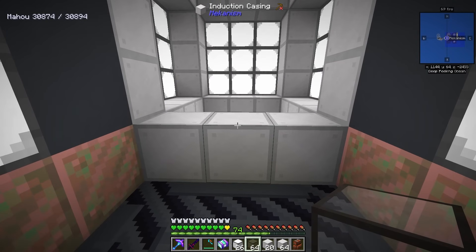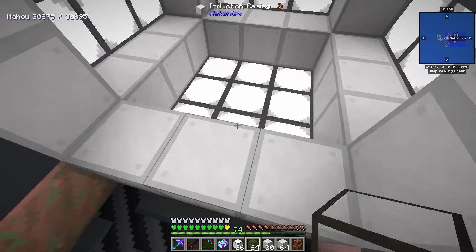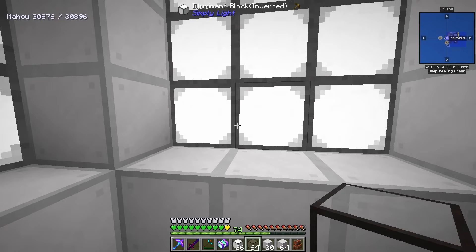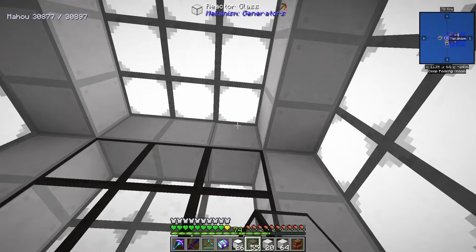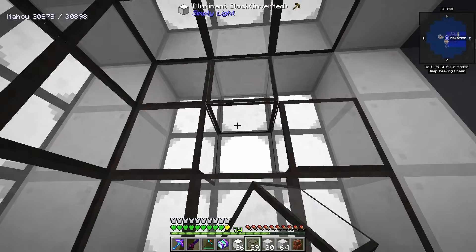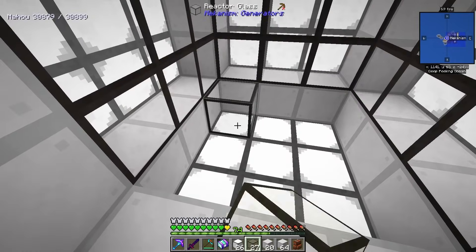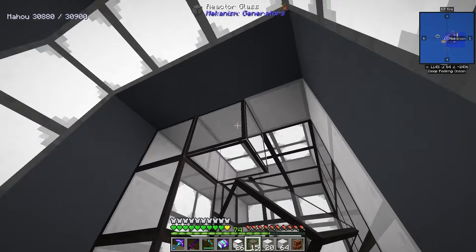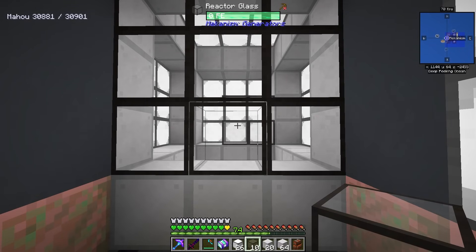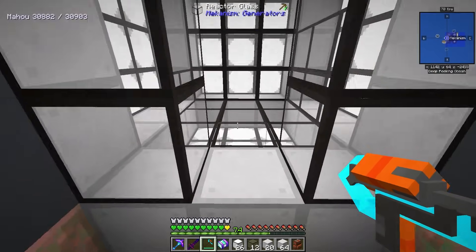I'm setting up the induction casings. You can build this a lot smaller — you can make this a three by three — but this one is going to be a five by five by five cube. I went ahead and put illuminated blocks on the outside where the glass is going to reside. It's upgradable too — if we built the smaller size, we would never be able to add more to it. This will complete the structure. You can see it's a reactor, but there's no power stored in it because there's no power available yet.